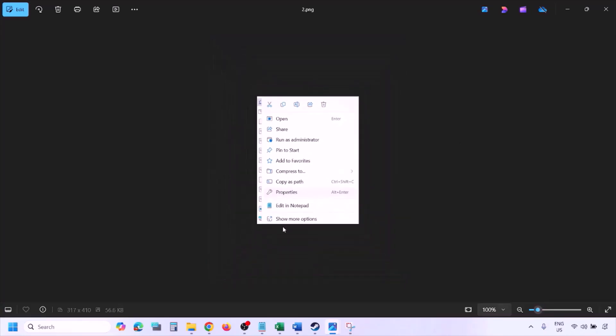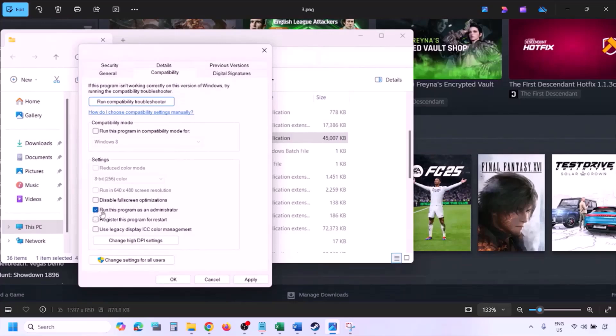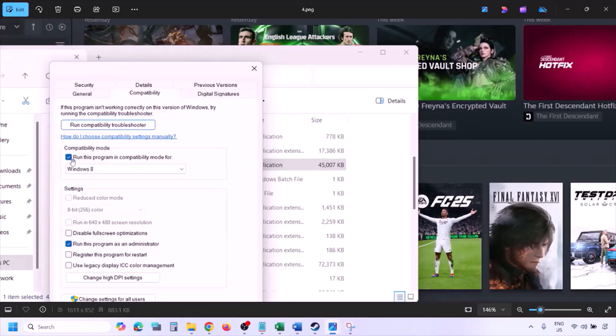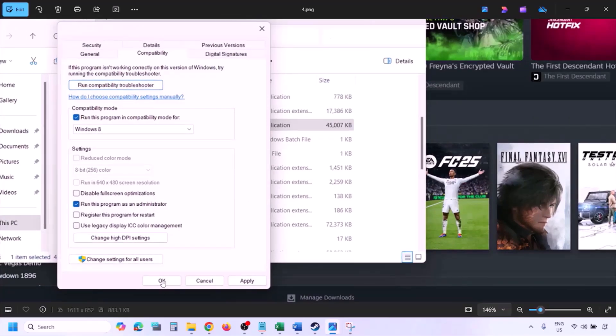In Properties, go to the Compatibility tab and check the box that says 'Run this program as an administrator.' Hit Apply, then click OK. Launch the game from the installation folder instead of from Steam and check. If still not working, check the compatibility mode box and select Windows 8 from the drop-down, then hit Apply and OK.